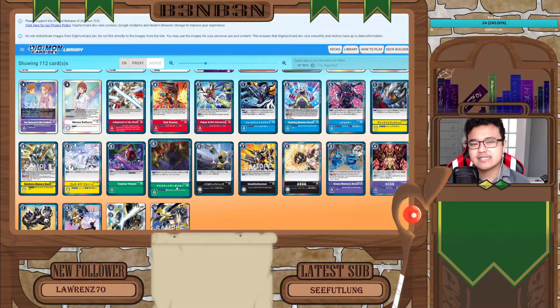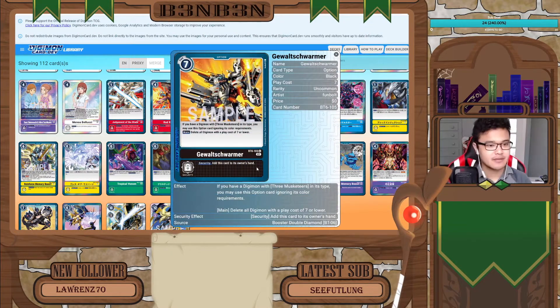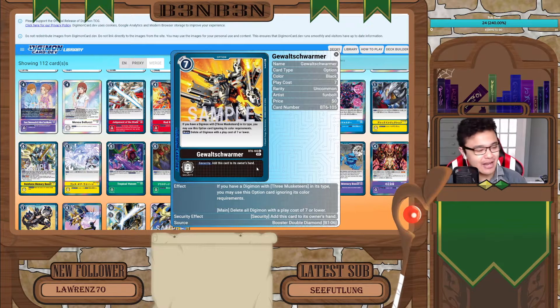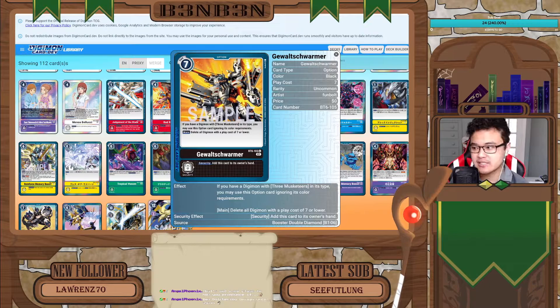We talked a lot about these 7-cost option cards, so let's go see what they really are. We'll start off with the black one. The black 7-cost option card in the set is called Jewelt Shwarma — or as I like to call it, Gun Shwarma. Its first ability is: if you have a Digimon with Three Musketeers type in play, you may use this option card ignoring its color requirements.